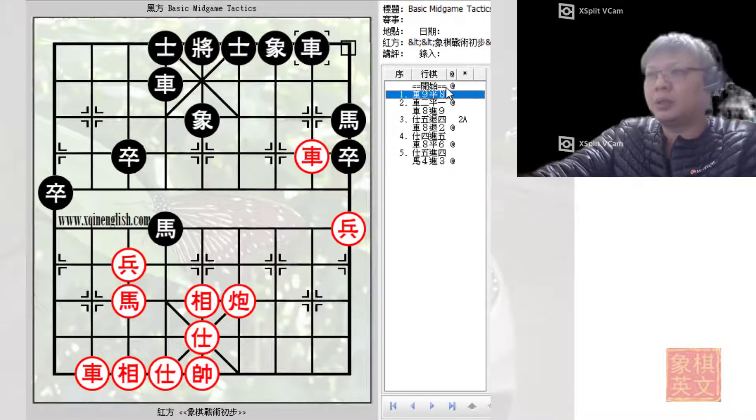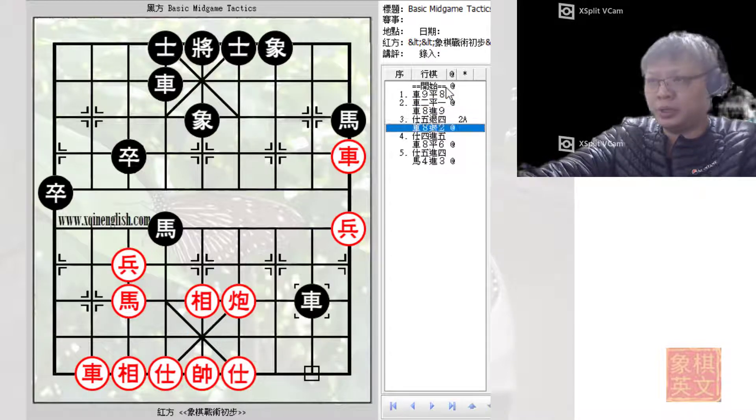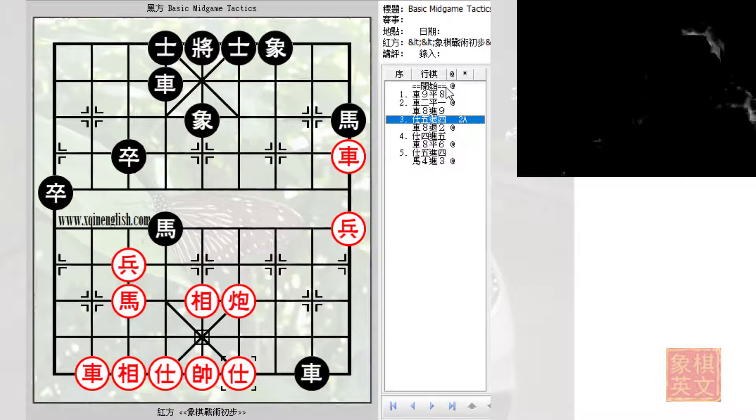A short recap: black to move first could offer a trade of chariots, which red should have accepted. Running this position through a computer, if red accepted the trade, black would still have a slight advantage of about 50 points. However, after refusing the trade, black would immediately have an advantage of about 400 to 500 points.